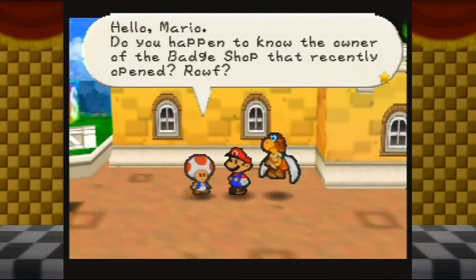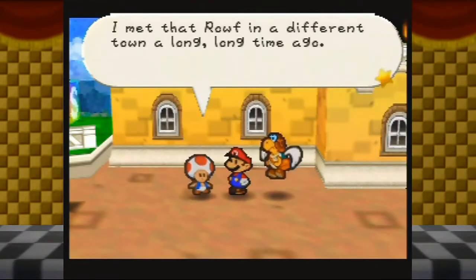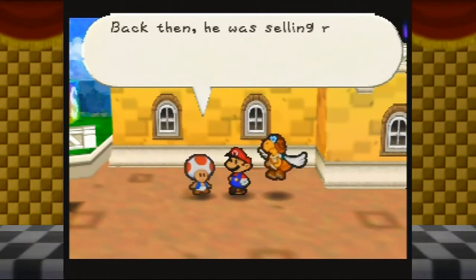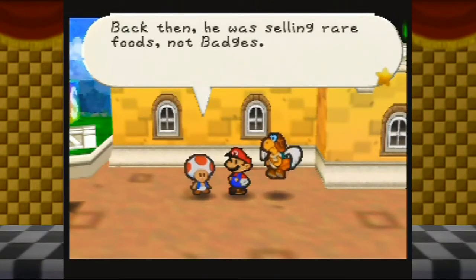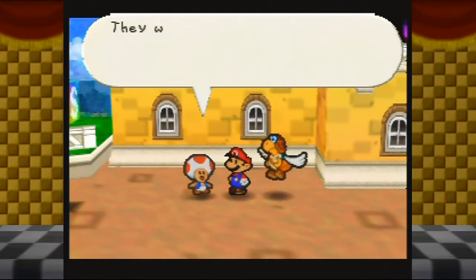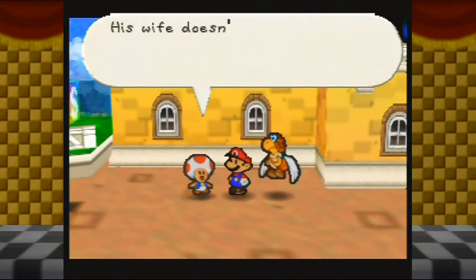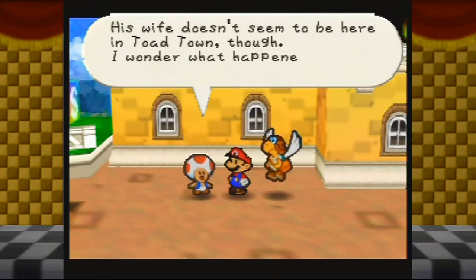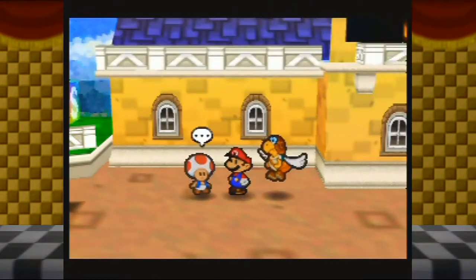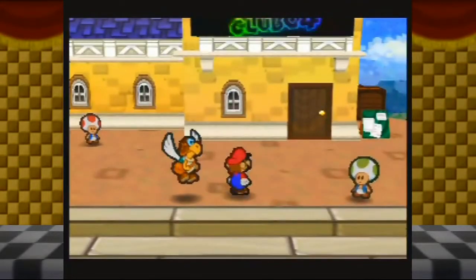Hello, Mario. Do you happen to know the owner of the badge shop that recently opened? Ralph? I met that Ralph in a different town a long, long time ago. Back then he was selling rare foods, not badges. He had a beautiful wife at the time — they worked so hard together to build a business from nothing. His wife doesn't seem to be here in Toad Town though. I wonder what happened. Implied divorce?